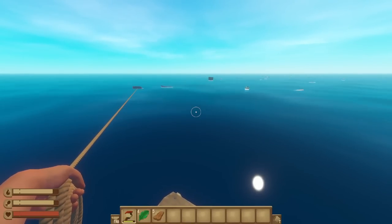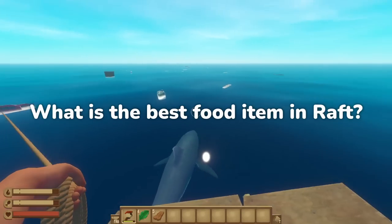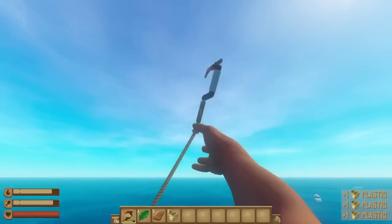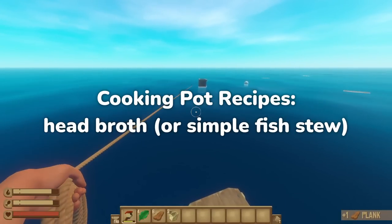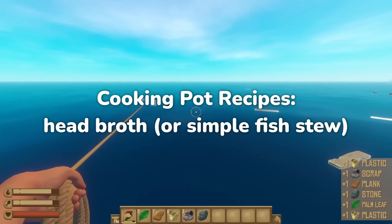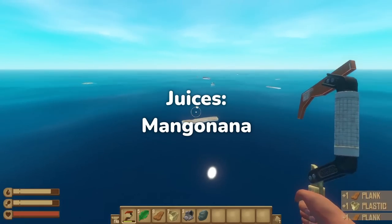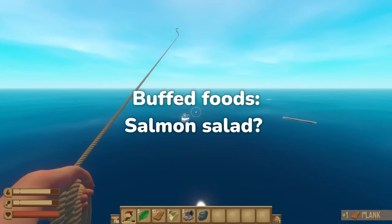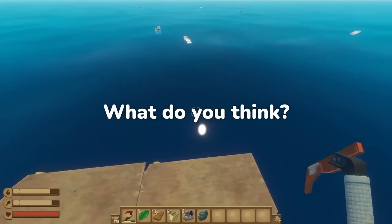And that's literally every food item, so now it's time to answer the real question: what is the best food item in Raft? For the early game, it's got to be cooked mackerel and tilapia — you can start farming them pretty early for some pretty substantial returns. Of the normal cooking pot recipes, head broth is the best if you have plenty of puffer heads to spare, but the simple fish stew is pretty good overall. For juices, definitely the mango nana. And of the buffed items, probably the salmon salad for the increased dive length capacity. Let me know what you think down in the comments.